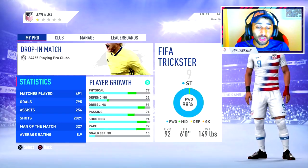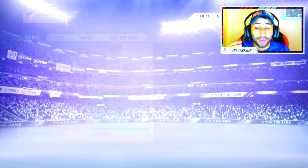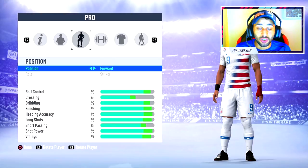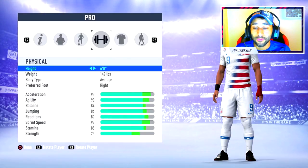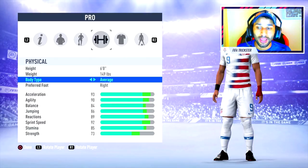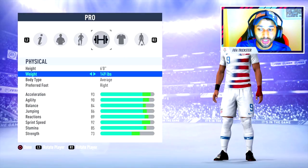That video will be in the description. Now, this 6 foot 149 pound build is the same one I used on FIFA 18 — it's very overpowered. Forward is the obvious position for striker; you don't have the option to switch that anymore like you did in FIFA 17. Body type doesn't really matter at 6 foot 149 pounds — going lean or average doesn't give you an attribute gain.